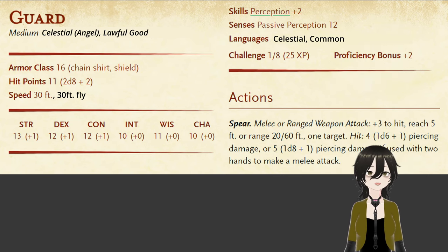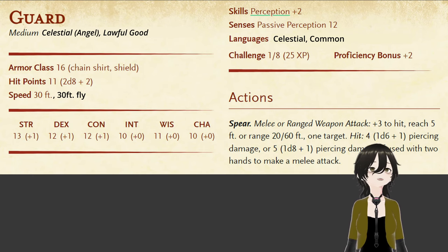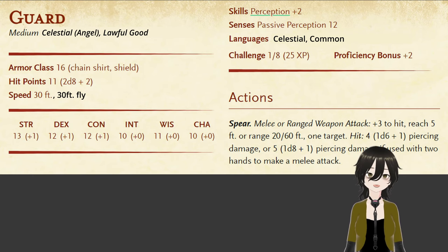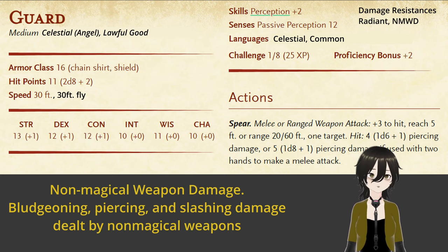Here's where we run into a bit of an issue. The aasimar race that you can play as a character is resistant to both radiant damage and necrotic damage. However, while devas are resistant to radiant, they aren't resistant to necrotic. And personally, I thought they would be immune to radiant. So because these angels are meant to be weaker versions of devas, we're going to give them resistance to radiant damage and non-magical weapon damage — bludgeoning, piercing, and slashing from non-magical weapons.